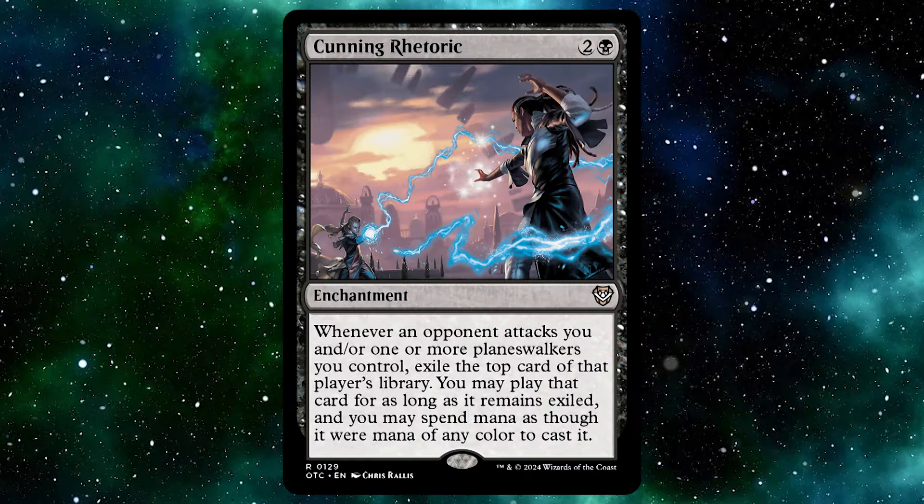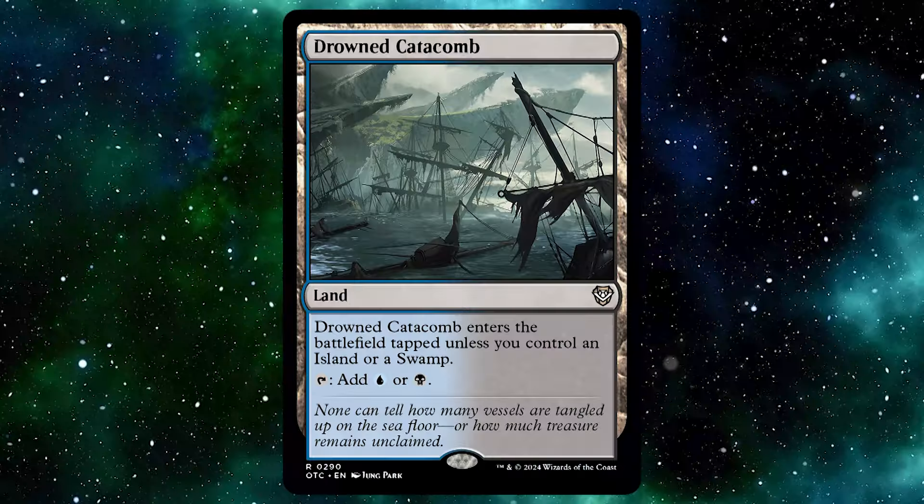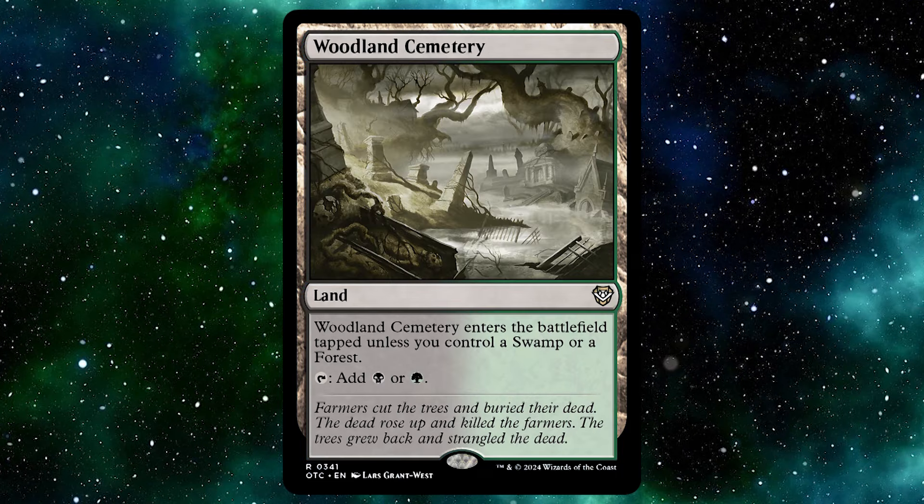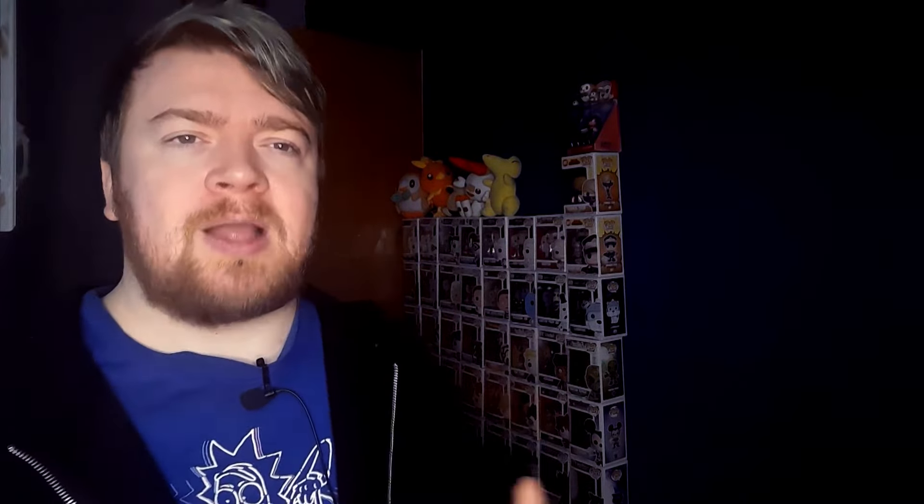Now let's go on to the enchantments. There are only two in total: Cunning Rhetoric and Mind's Dilation. The first card I find is very underrated — it is a very powerful and really good card, it has actually saved me more times than I care to admit. Mind's Dilation is such a good card, but honestly if you ever want to get this deck and keep that card, get the secret lair version — it is just mint. When it comes to lands, there are 38 in general. You get lands like Drowned Catacomb, Flooded Grove, Hinterland Harbor, Sunken Hollow, Twilight Mire, and Woodland Cemetery. I'm not the biggest fan of the land selection in this deck compared to the first one.